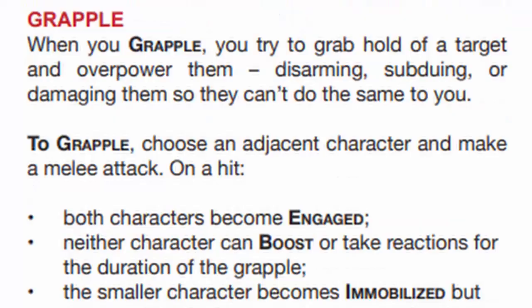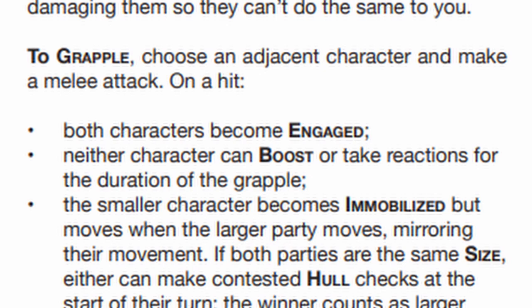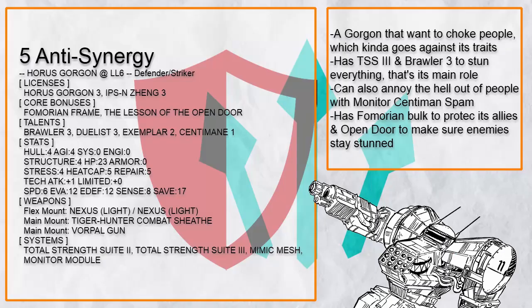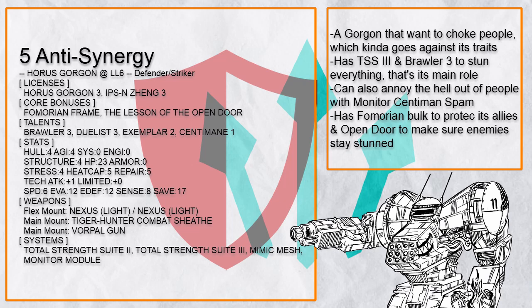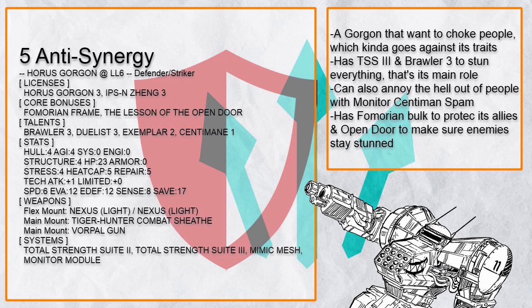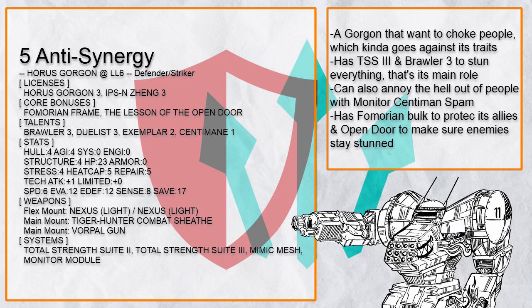This is "Anti-Synergy", a Fomarion Gorgon that actually wants to choke someone. As a reminder, for most frames that isn't named Blackbeard, if you grapple someone you can't use Reaction. This Gorgon instead relies more on Metastatic Paralysis for protection. Primarily this build is just here to annoy the hell out of people — using Monitor Module to spam Nexus to crit-fish for Senti's main effect, then spam grapple with Duelist Combo or manually, so you can use Total Strength Suit 3 or Brawler 3 to stun everything. With Open Door for an incredible 17 save target, the chance of your victim being unable to move is high.